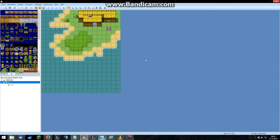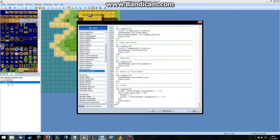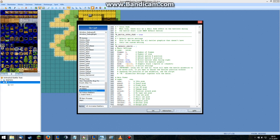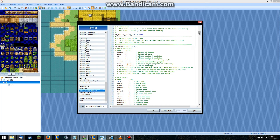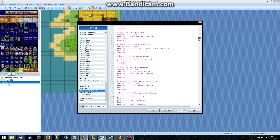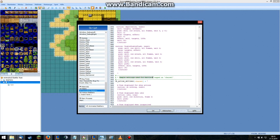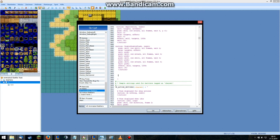First, let's talk about the custom skill. If you go into the Animated Battlers script and scroll down to around line 800 or so, you can find the simple settings. Here, this is the area where you want to add your custom skills. As you can see, I created an action called double-double slash — that's what I call this skill.